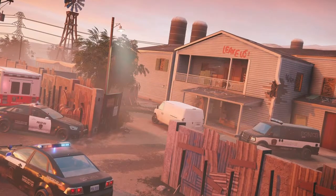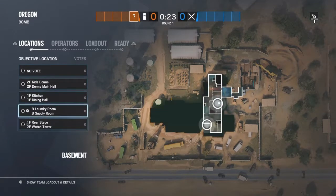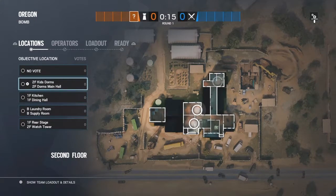What's going on guys, Onyx here, and in today's video I'm going to be showing you how to defend kids dorms on Oregon like a god. For this you will need Smoke, Jaeger, Kaid, Castle, and Mira. Let's get right into it.